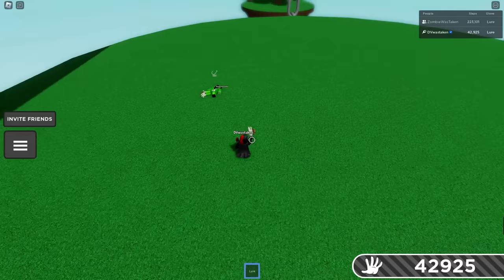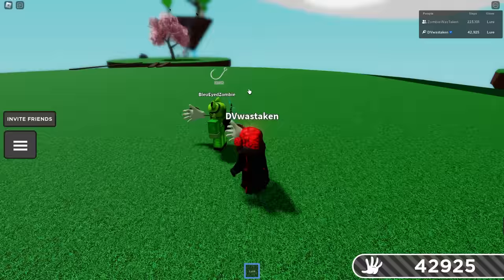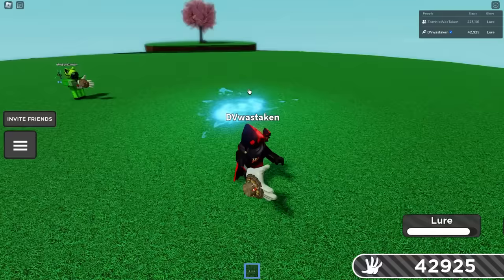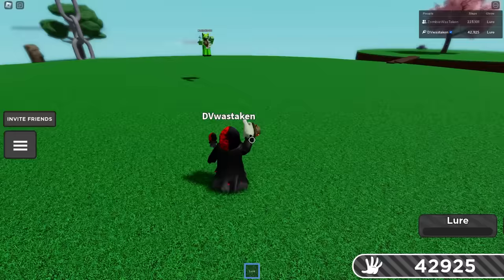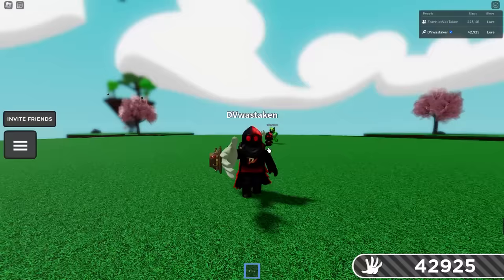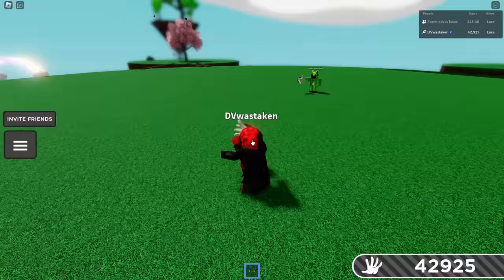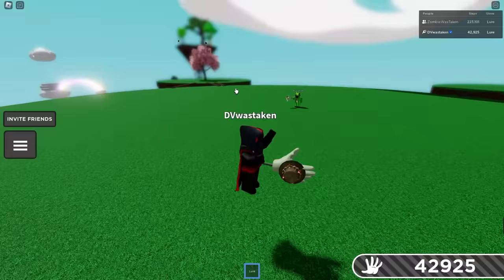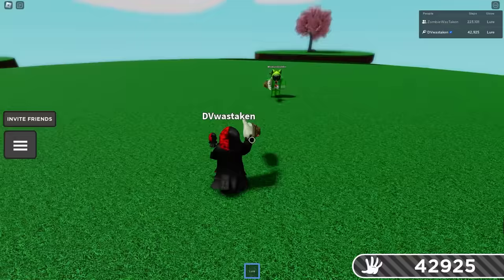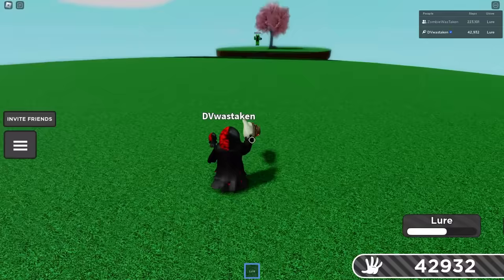I think the strategy here is to use the ability with as much time as possible, because waiting too long gives the target a chance to slap you or do something else. Also worth noting: if you use the ability without any lures placed, nothing happens. And if you get hit by multiple Lure players at once, you have separate targets to go to — they can all do it at the same time and completely troll you, since you can't track all the different timers, and you'll have no idea where to run with blue circles popping up everywhere.